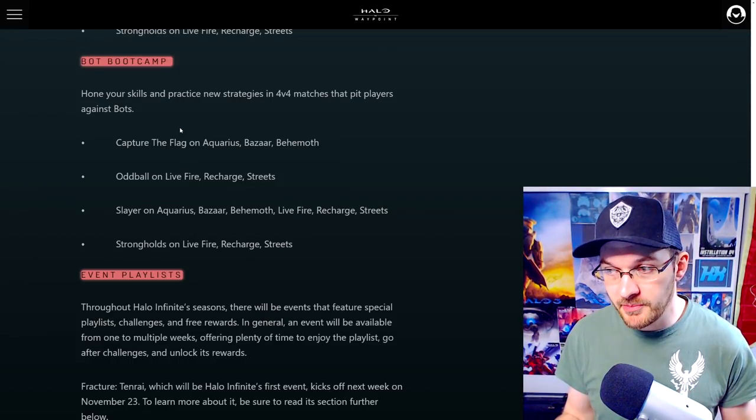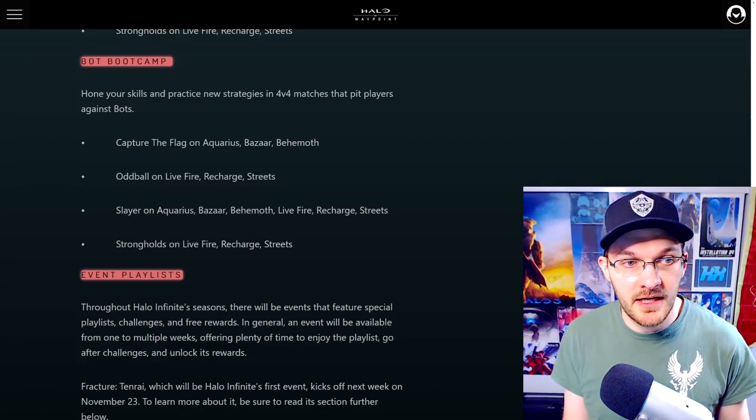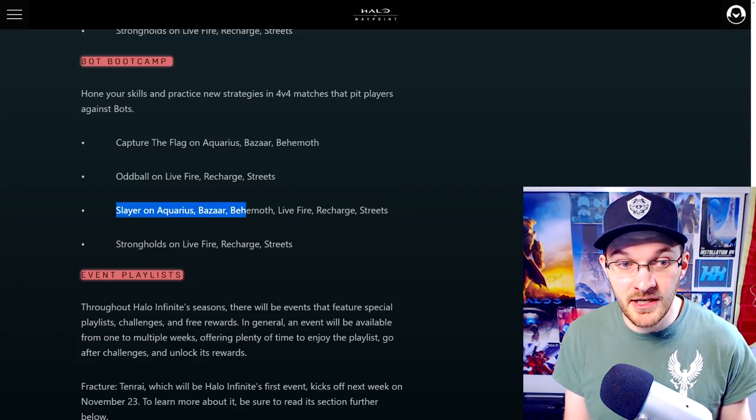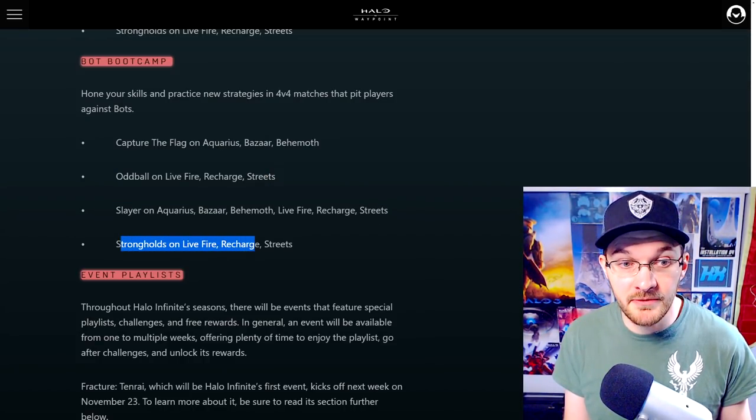We have Bootcamp, which is four players versus AI characters — similar to the very first flight. You'll have CTF on Aquarius, Bazaar, and Behemoth; Oddball on Live Fire, Recharge, and Streets; Slayer on Aquarius, Bazaar, Behemoth, Live Fire, Recharge, and Streets; and Strongholds on Live Fire, Recharge, and Streets.